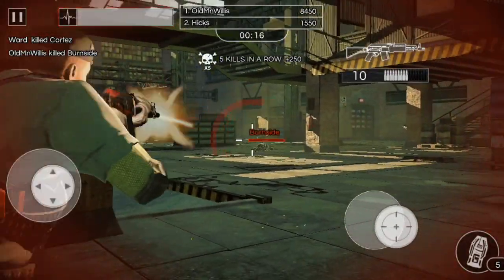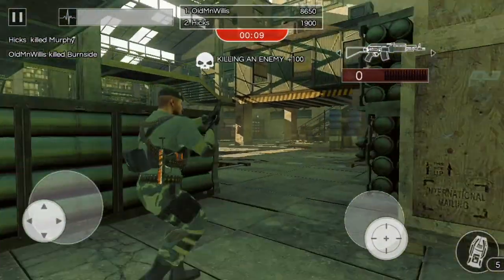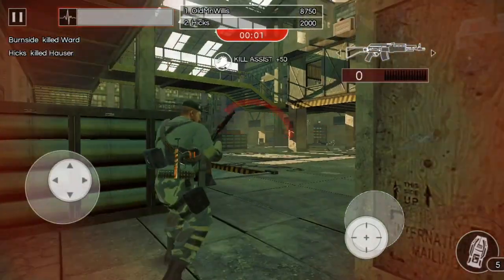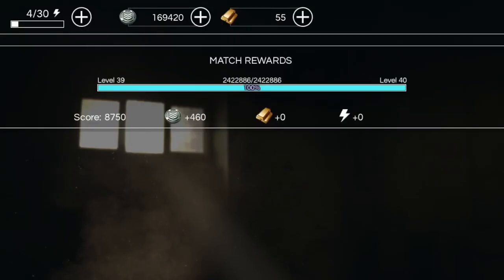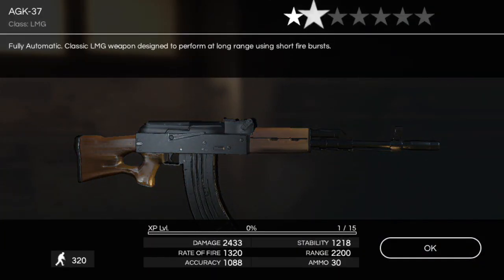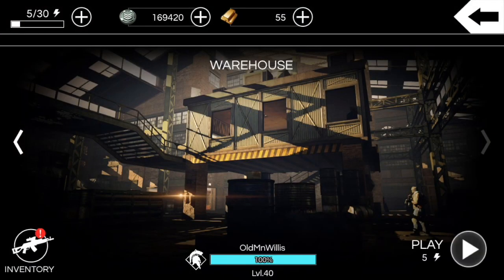Now if you have a higher-star weapon with say 4000 range and you do the same boost — 20% of 2000 is still 400 — then it's only boosting 10% effectively. So if those range boosts are based on a constant number, that could really help lower-tier weapons. That same absolute amount is a much larger percentage of a lower-range weapon's base range. I'm just speculating — I don't know if this is how it's calculated — but interesting to think about.